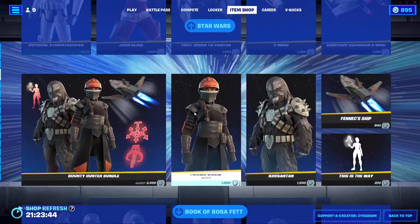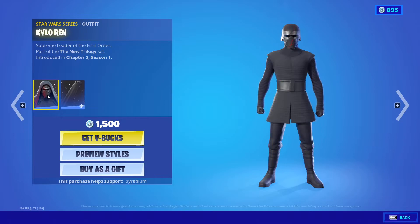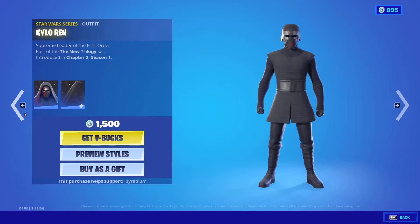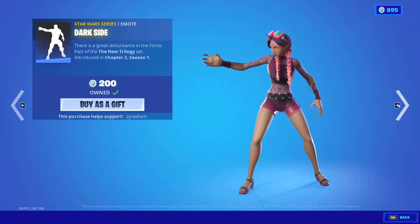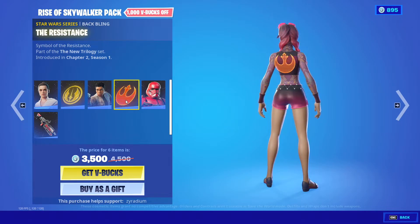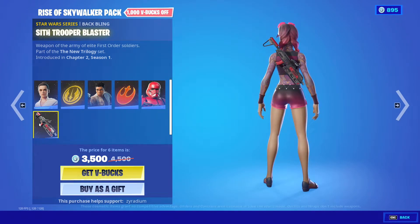It's not new — none of these are new, but they are back. Airen, oh that's a nice skin! Okay, with the Vibro Scythe — this came in touch, I did not know that, that's awesome. We also got the Dark Side emote, we got the Rise of Skywalker pack, we got Rey. The Resistance back bling, Stormtrooper, Sith Trooper blaster.